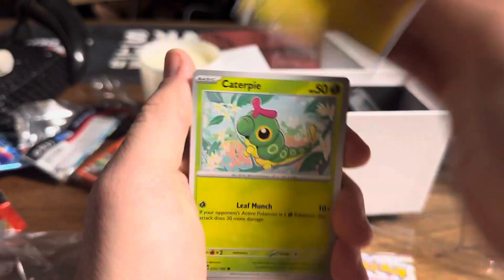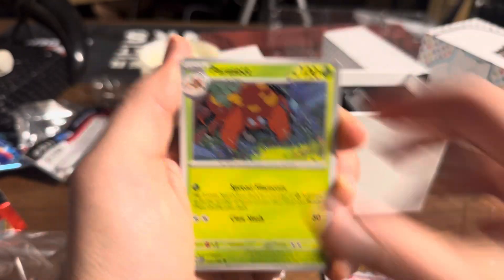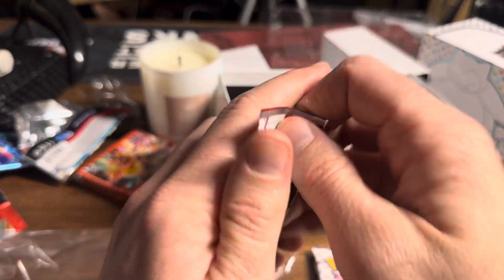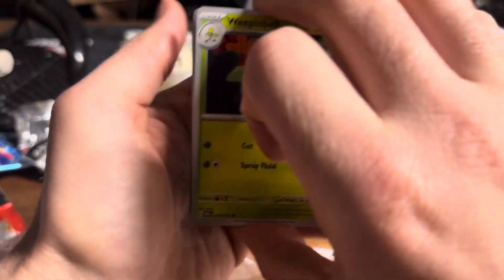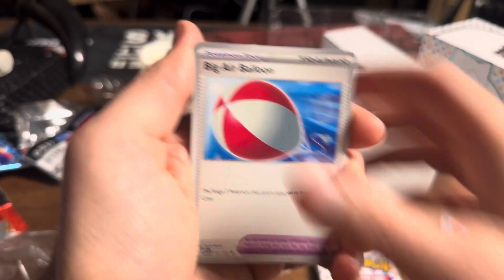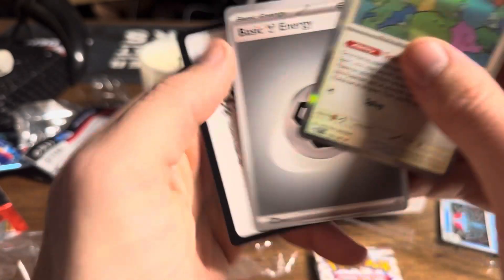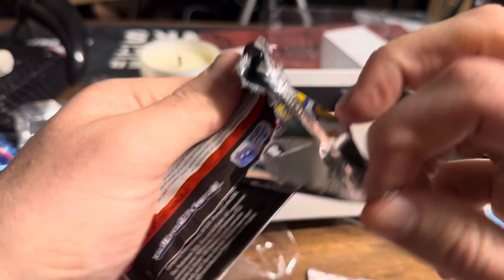Three packs to go — can we pull anything out? Caterpie, Eevee, Dome Fossil, Cloyster, Omanyte, Starmie, and Water Energy. Three to go. The only thing we could pull here, I think, is a God Pack, because I don't see us getting an extra secret art rare in these three packs. I mean, you couldn't do two in a box, surely. We could do a God Pack, but as I said, very, very unlikely — I think it's one in a billion packs.